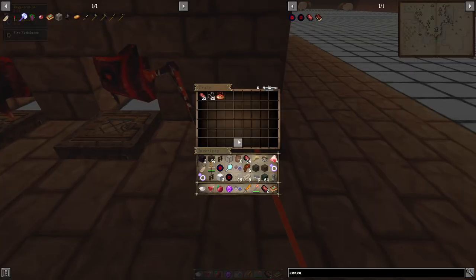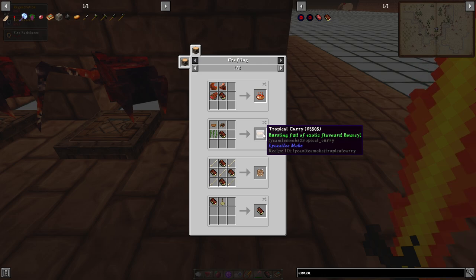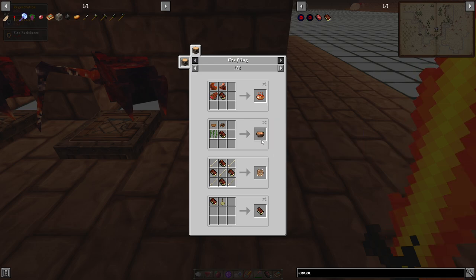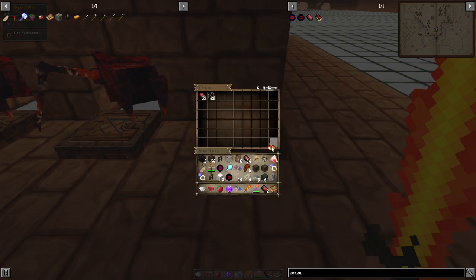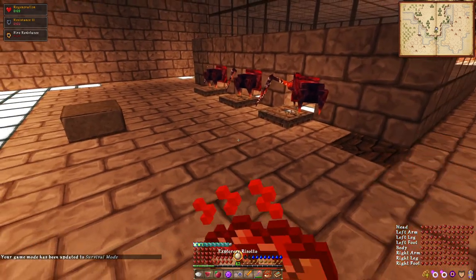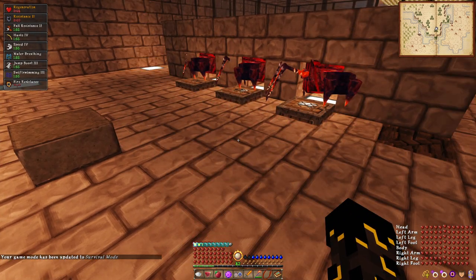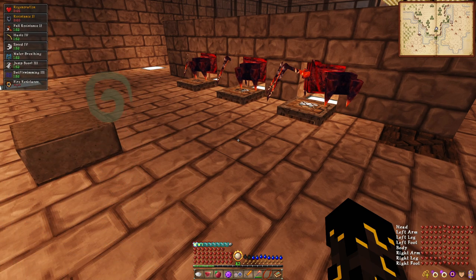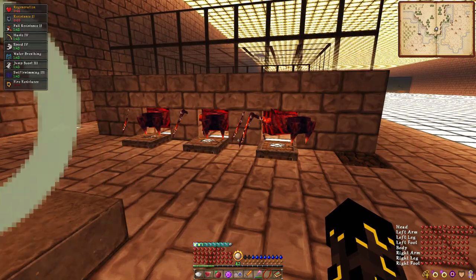Drops-wise, of course, they give us concupede meat, which we use to make the tropical curry — not too fantastic. It gives you jump boost and fall damage reduction. And of course the explorer's risotto, which is the more important one here. The explorer's risotto, when eaten, gives us Fall Resistance 2, which the cooked concupede meat by itself gives you as well, as well as the jump boost — not amazing. But more importantly: Haste 4, Speed 4, water breathing, and swift swimming, which is pretty damn good.